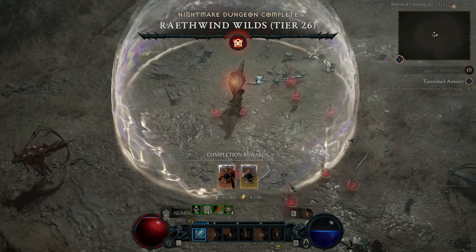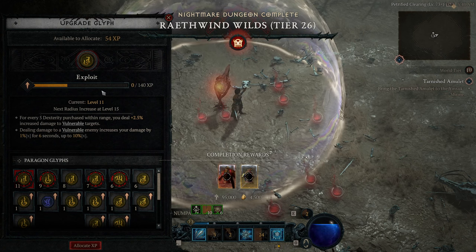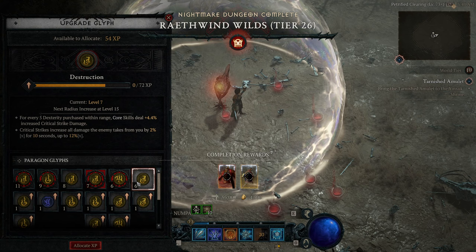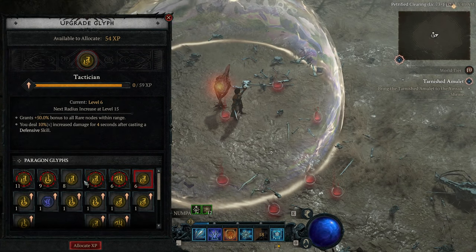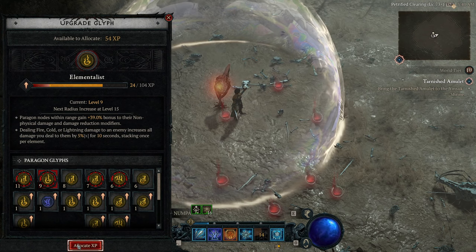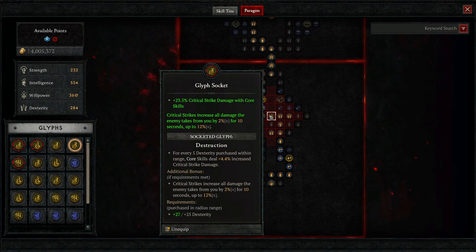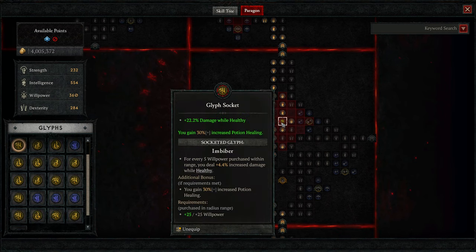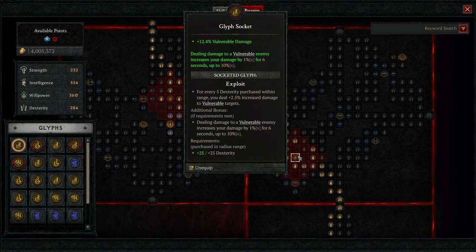This is a great time to focus on open-world content, gamble your obols, and collect Favors for the Tree of Whispers until you get enough weapons. Then head over to Nightmare Dungeons, because you want to start dropping and leveling up glyphs. Glyphs are an important part of the Paragon Board system, which is a significant portion of your endgame power. Glyphs level up over time, which requires a lot of dungeon grind.